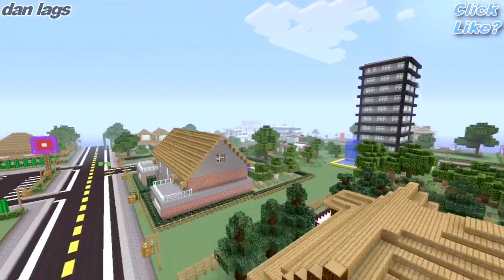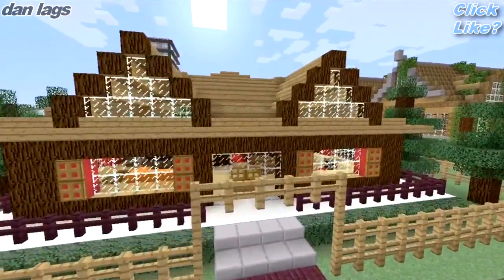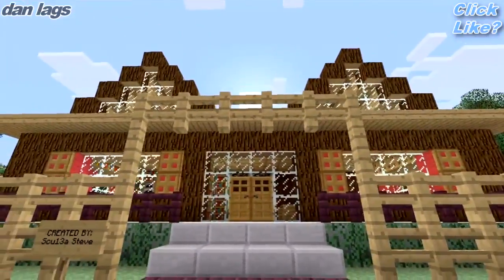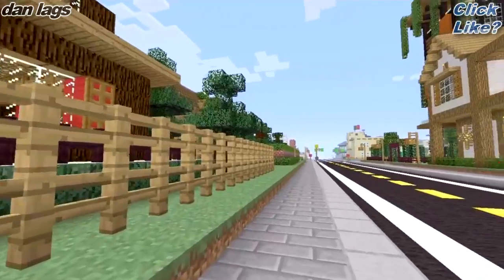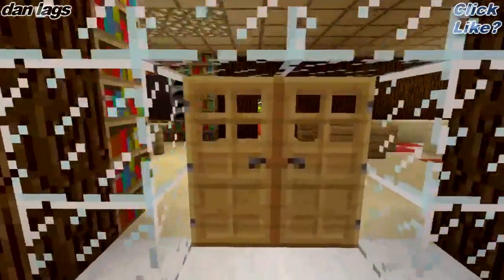It is my Minecraft town on the Xbox 360. So let's go ahead and take a look at House Number 9, which is created by Scoob Steve. This is the first house by Scoob Steve. The other eight houses were built by myself and So Many Flamingos, a.k.a. Jack.